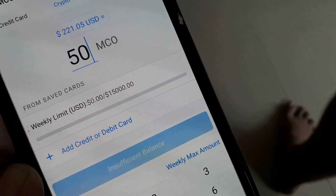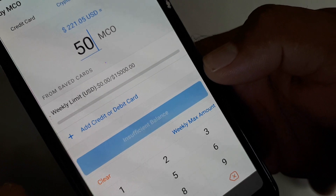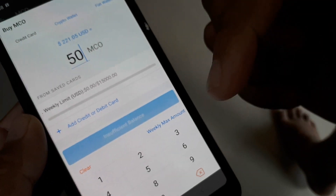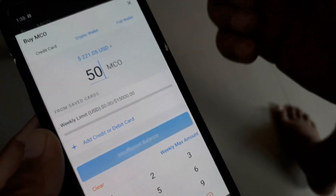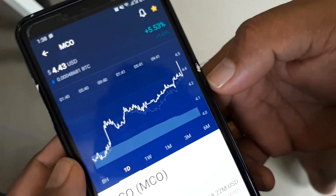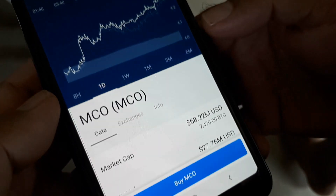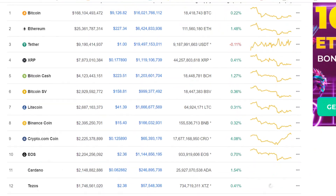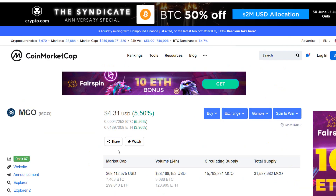You need to buy at least $50 worth to get the $50 USD bonus. Buying within the app is actually the easiest way because it goes directly into your account. This is also for people who already have Bitcoin — you can just flip your Bitcoin to some MCO and you're good to go. This coin has been around for a long time; it's got a market cap of 68 million and 27 million in volume, so it's a pretty established coin.